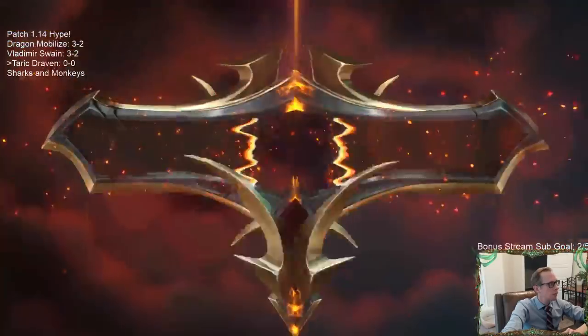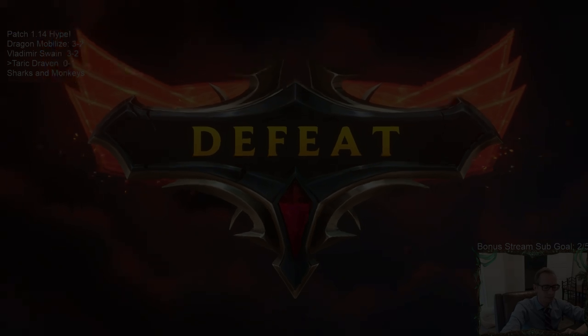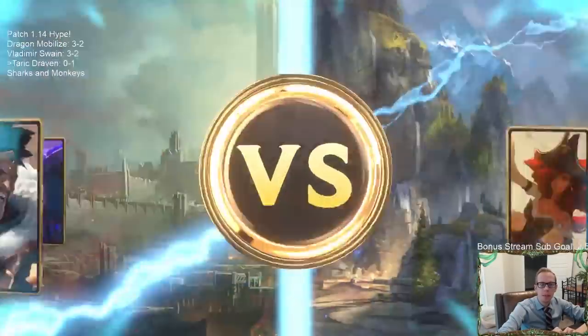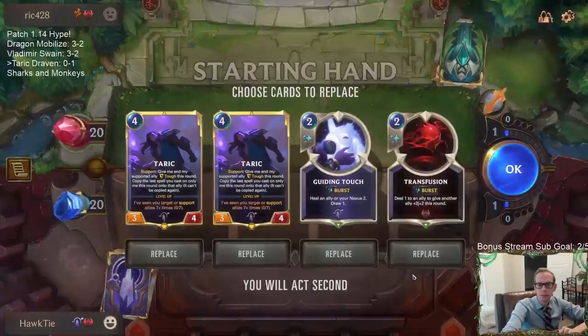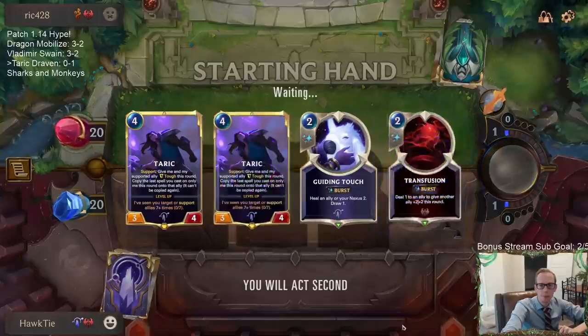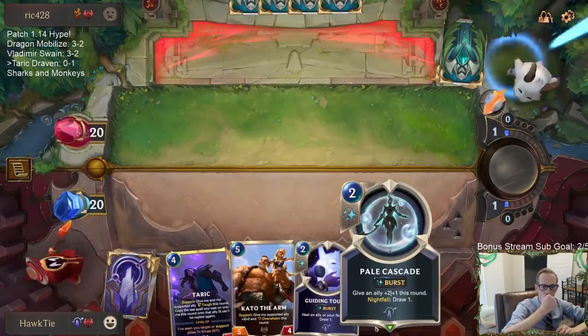Alright, another Misfortune deck. Let's see - maybe do this differently this time. Keep the Guiding Touch; I could see it being pretty good here if they're doing a little damage - keep Taric alive and draw a card.